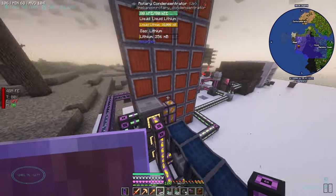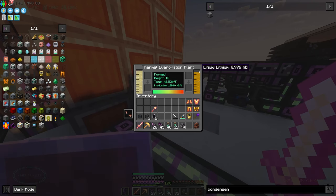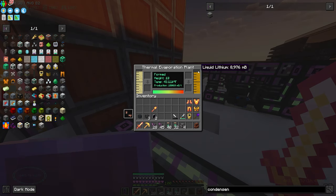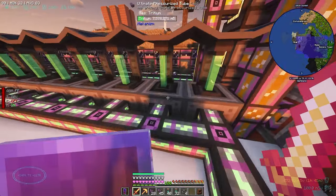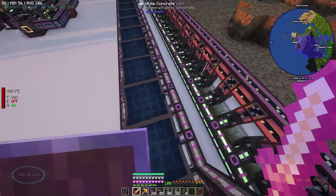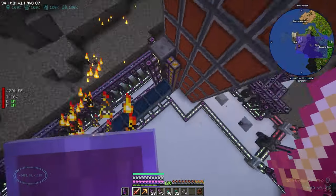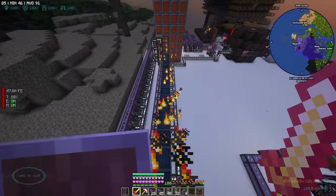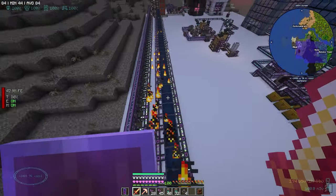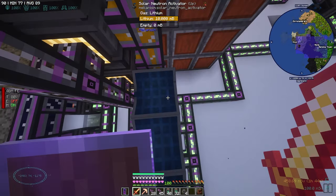We've got a bunch of tritium. We can add another condensator, still upgrade it - we're still going way down. We need 1,100 liquid lithium per tick I think. So we're close to max output. We have 39 producing 30, so 33 is 990 plus six more is 180, giving us 1,170 per tick. That means we are going to be good on tritium and DT fuel.